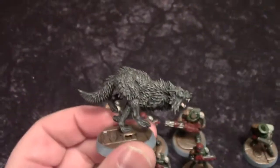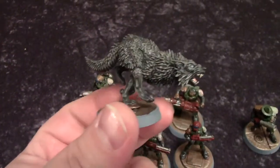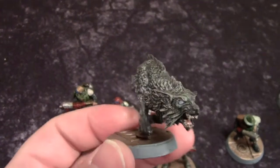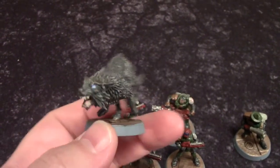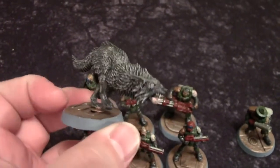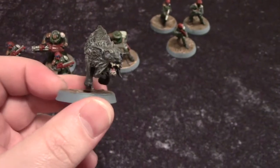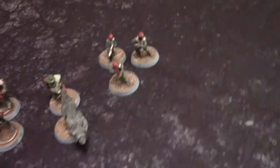Now, anybody who plays 40k — specifically Space Wolves — knows exactly what this next guy is. He is a Fenrisian Wolf. We used it for our Cyber Mastiff. Those Fenrisian Wolves are just some of the best-looking sculpts Games Workshop has come out with in a long, long time. I feel like this is what Goblin Wolf Rider wolves should look like from Warhammer Fantasy. If all the Wolf Rider wolves looked like this with a crazy little goblin on top, I would buy an entire army of them — they just have so much character.